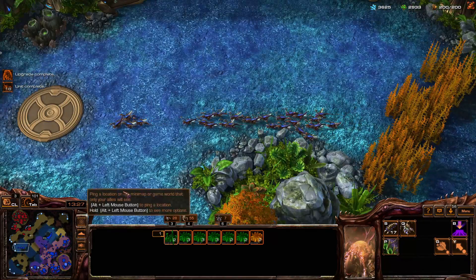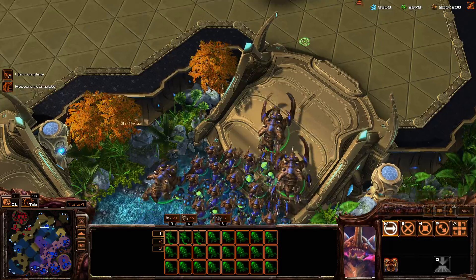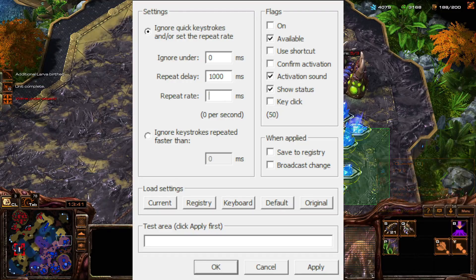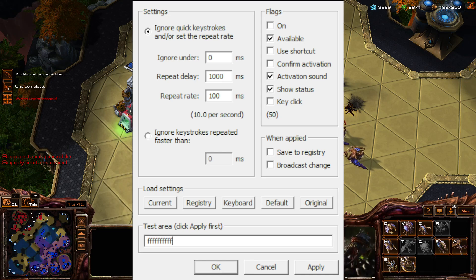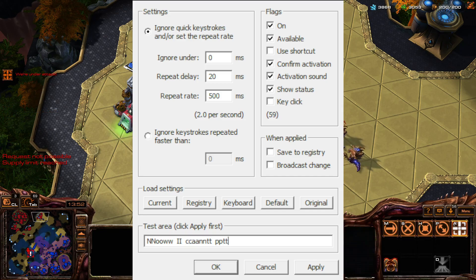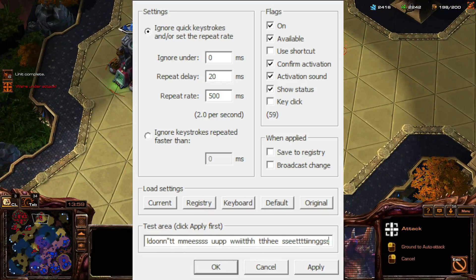However, Windows still has a restriction here, and to increase performance even further, you need to access the registry. Doing it manually is difficult, so instead you can use a separate app — I personally use Filter Keys. Here you can set even faster settings, but make sure not to make them too fast, as that will result in double actions and you won't even be able to type text on your PC, and this will also cause a lot of mistakes in your gameplay. You can turn it on only for StarCraft 2, so it's very convenient, and you should experiment with the settings to find something comfortable for you.